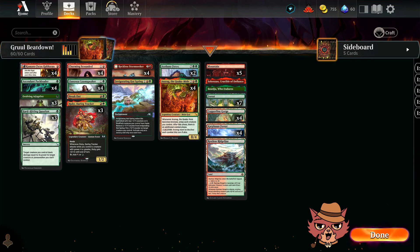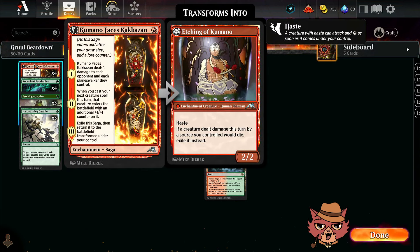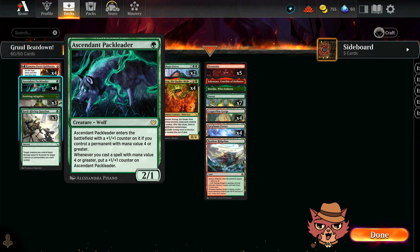In our one mana spot, we got four Commando Faces Kakuzan. We have four Ascended Pack Leaders — a one mana, two one. It enters the battlefield with a plus one plus one counter on it if you control a permanent with mana value four or greater. Whenever you cast a spell with mana value four or greater, you also put a plus one plus one counter on Ascended Pack Leader. Being a one mana two one is honestly enough for me.